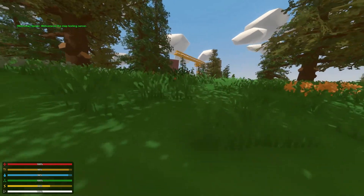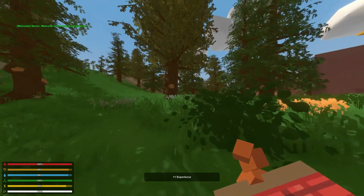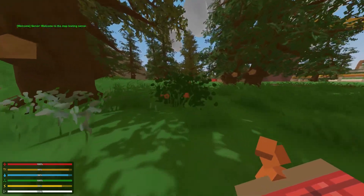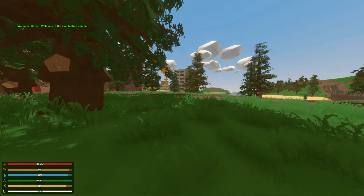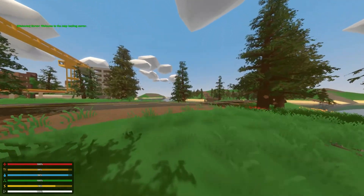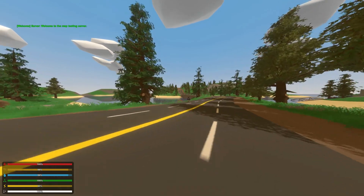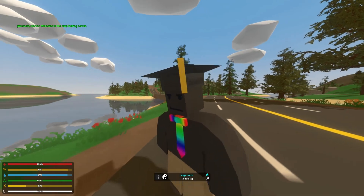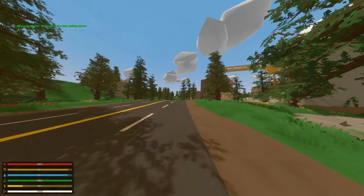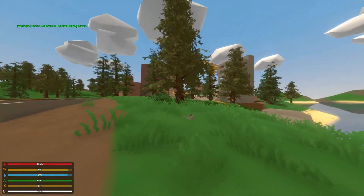A second really good thing about this map was the amount of zombie spawns. I found it quite refreshing how many there were, because as an Unturned survivalist I want a lot of action when I try to survive. When there are a lot of zombies present it really keeps you on your toes when raiding, and makes it more interesting when moving through towns gathering supplies. Another good thing is that the zombie drops when you killed them were actually really good — so not only were there a lot of zombies, but they were worth killing for gear.